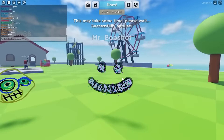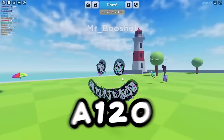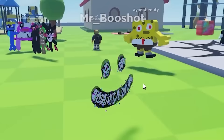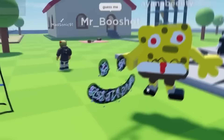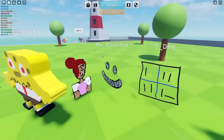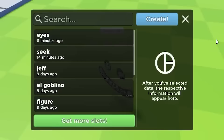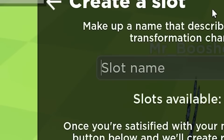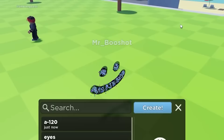Okay, honestly this could have been worse. I think it kind of looks like A120, but it also kind of doesn't. Let's see if anyone can guess me. This guy drew Spongebob. This person said glitch — I can kind of understand that, I got a glitchy face. No, I'm A120. But as always, we're going to create and save it as A120, there we go. I can't put dashes, are you kidding me? Okay, there we go, I just saved the drawing.